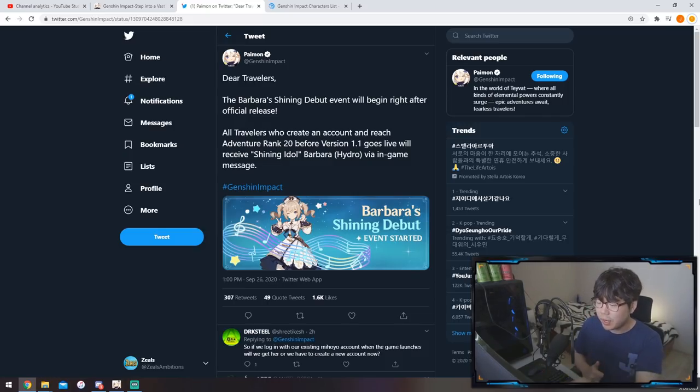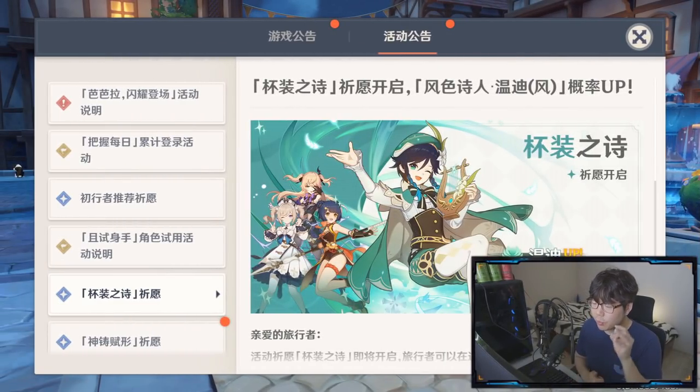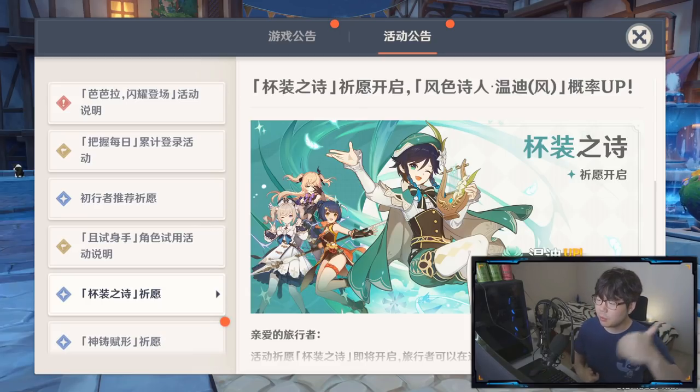We're going to get Barbara for free and we don't even have to rely on Venti's banner. Two out of the four characters in Venti's banner we're going to get pretty much for free. That does not mean you should skip Venti's banner — we will have to talk about that in the future. Fischl — don't sleep on her, she's one of the best support characters in the game. And Venti — there are so many hidden things we've got to talk about with him as well.